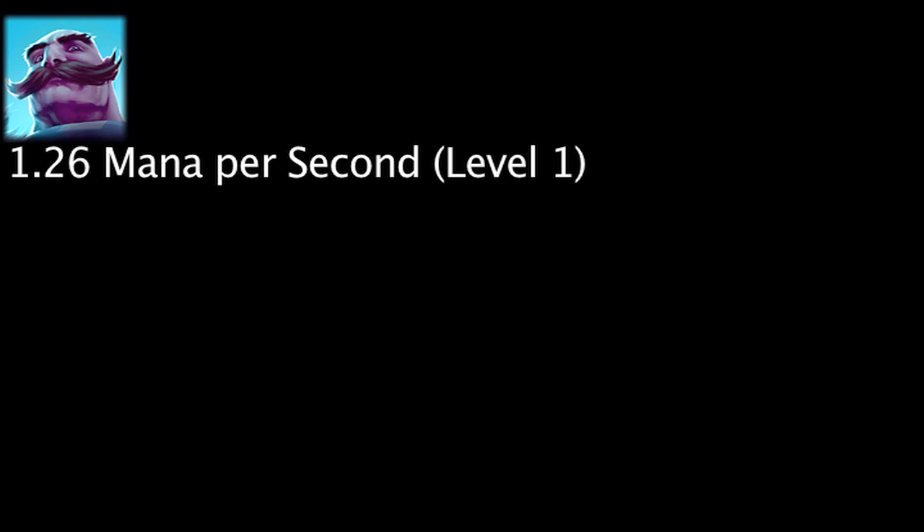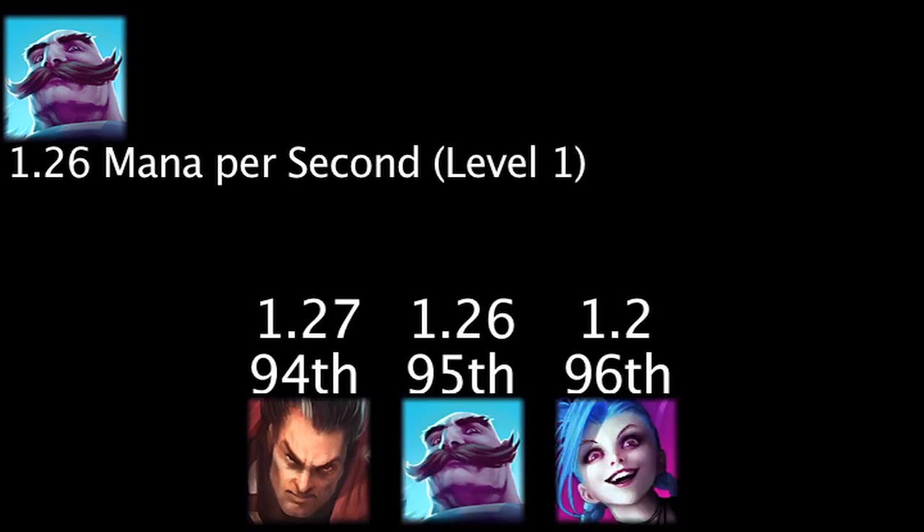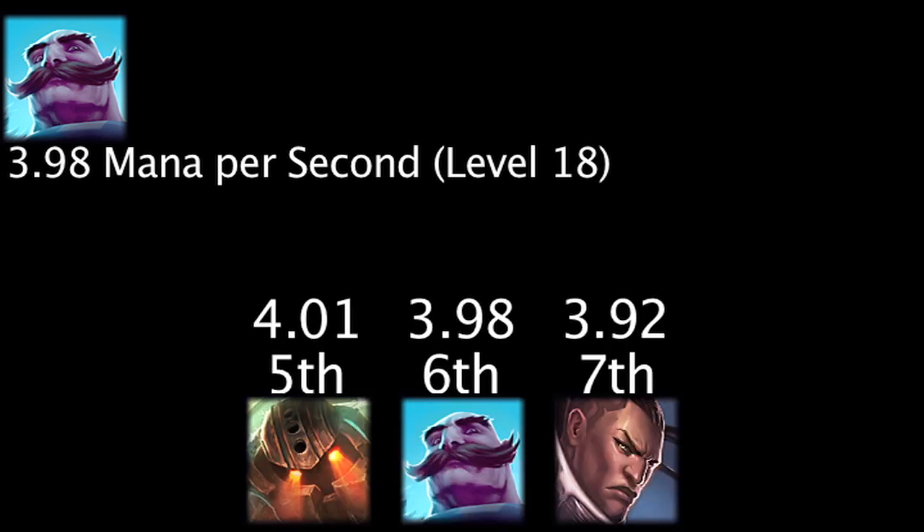Braum will regenerate 1.26 mana per second at level 1, giving him the 95th highest level 1 mana regeneration. He will regenerate 3.98 mana per second at level 18, giving him the 6th highest level 18 mana regeneration.